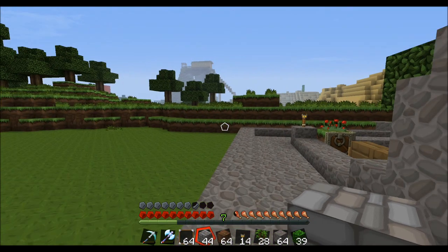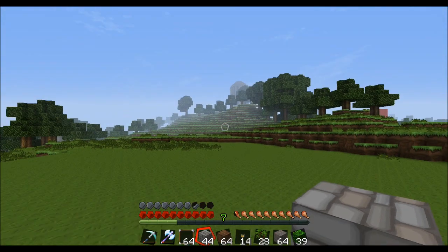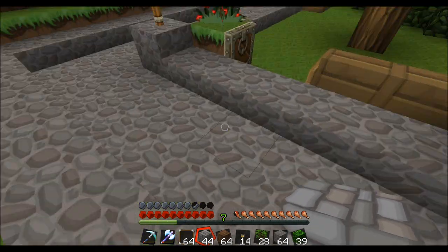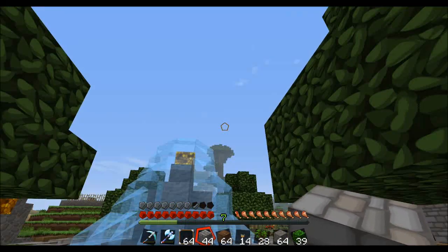Hello once again everybody to Minecraft Madness, and this week is Market Street Week, meaning we are going to be doing something super awesome with this new street that we created. And if you saw Tuesday's episode, we built this awesome park, and this is the finished product. So check it out.